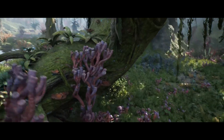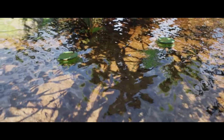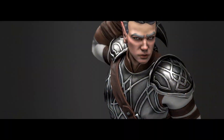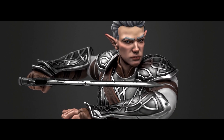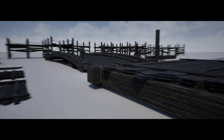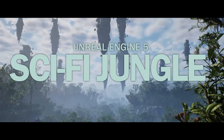Welcome back to another Fab or Unreal Engine Marketplace video. Today we're going over part two of February's limited time free assets — three amazing assets available for free until the 11th of March. We've got the Sci-Fi Jungle Biome, the Elf Arden Stylized Medieval Elven Warrior, and the Wooden Props Environment Pack. Let's get right into it, starting with the Sci-Fi Jungle Biome.